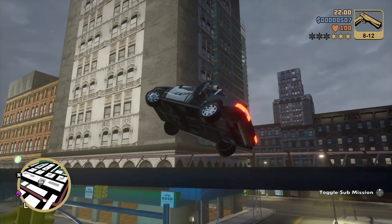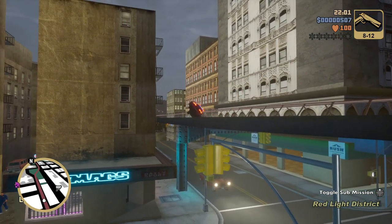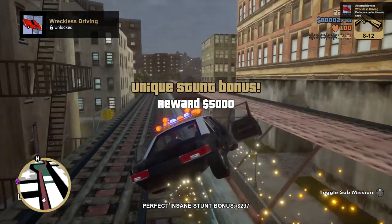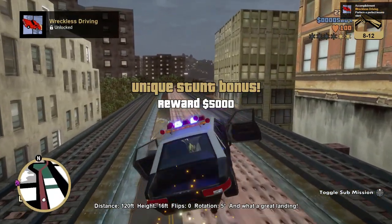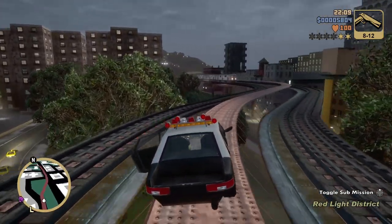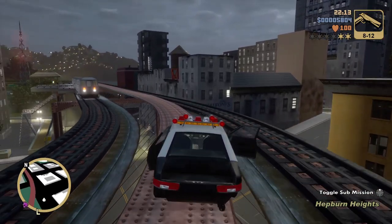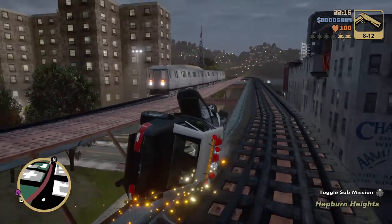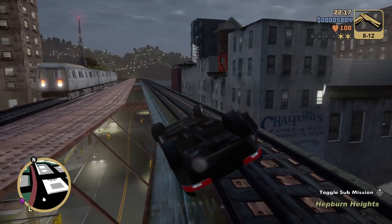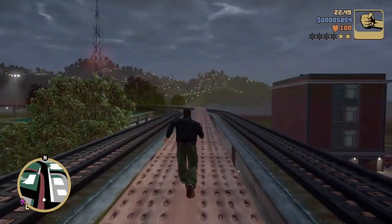You want to head to this jump by the subway — it's by Luigi's place, for reference, look at the radar on the bottom left. I want to jump onto the subway tracks. You don't have to use a police car, just any car that's sort of fast. We're going to make our way to the top of the Head Radio building, because we're grabbing a flamethrower. Yeah, you heard that right — a flamethrower this early in the game.